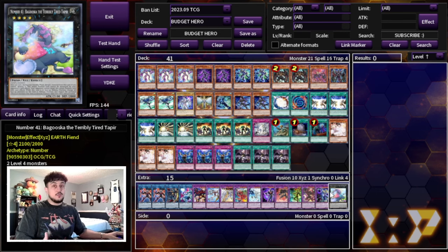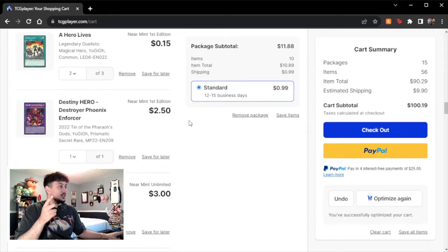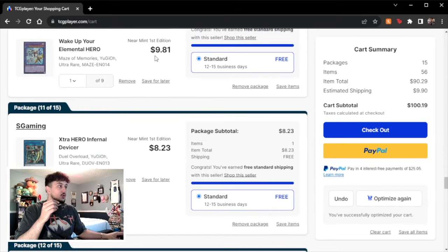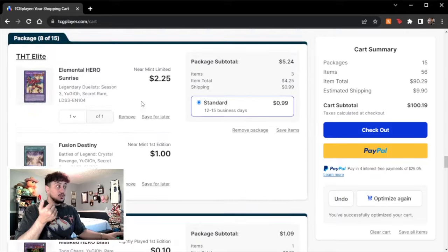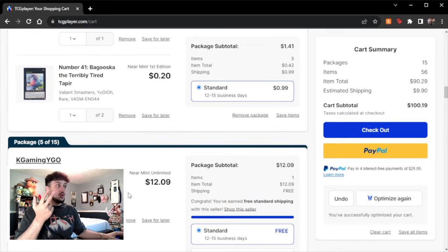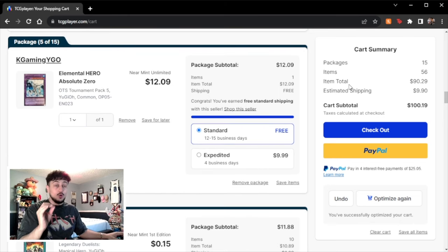That's the deck: 41 cards in the main deck, 15 in the extra deck, exactly $100.19. Hero is really expensive — to show you what drove the cost, Wake Up Your Elemental Hero is a nine or ten dollar card, Extra Hero Infernal Divisor is eight dollars, and Absolute Zero is about twelve dollars. Those three cards alone took up roughly half the budget. But we stayed within our $100 goal, which is exactly what we wanted.